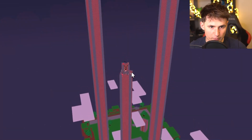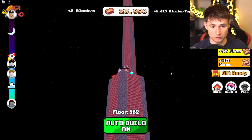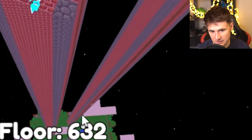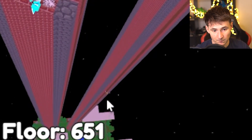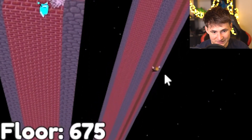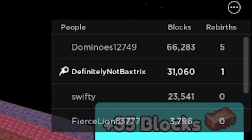Without further ado let's catch up to rank one. Excuse me sir, coming through — don't mind me. I know this is awkward for you, but not for me. Oh look — my arch nemesis is climbing back up. Wow, that is quick! He's like a spider. So he's at 66,000 blocks, we have 30,000 — we're halfway done.